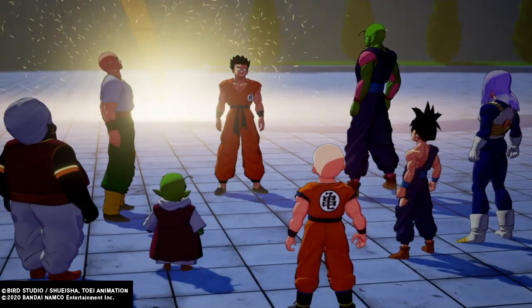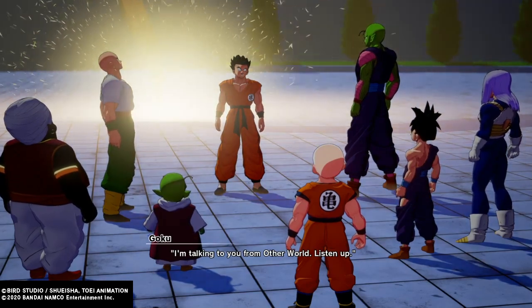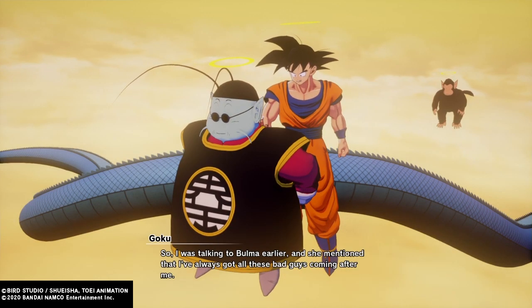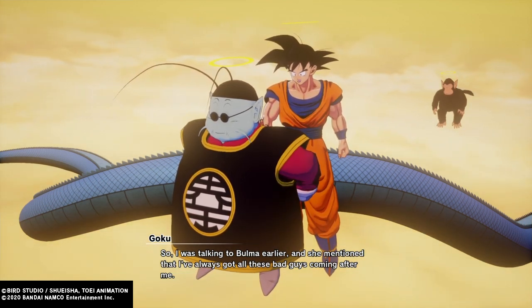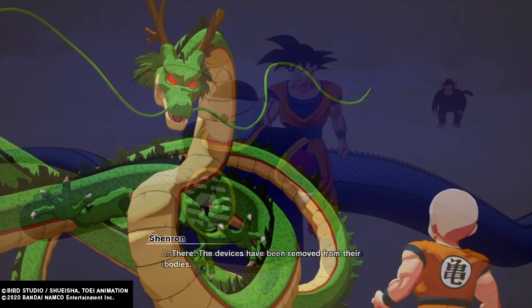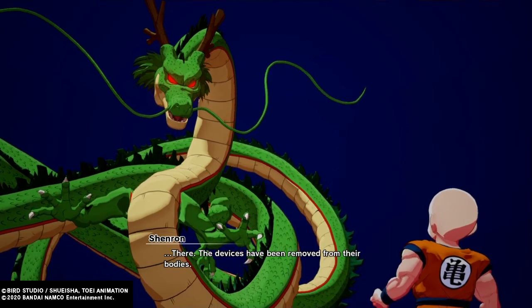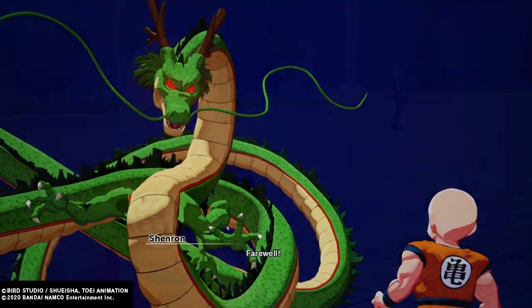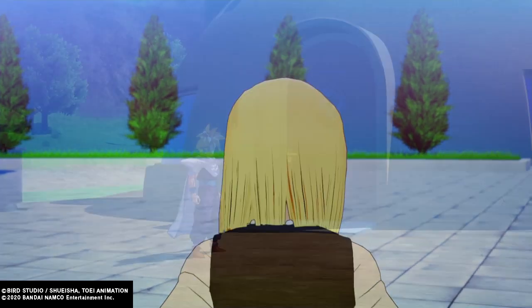Last time on Dragon Ball Z, our heroes finally took out the evil Cell in his Cell games, but with a high price. The legendary Saiyan Goku has made the ultimate sacrifice to save Earth and his friends. Now, with the help of Shenron and the Dragon Balls, Krillin has made a wish to remove the explosive devices from Android 17 and 18.